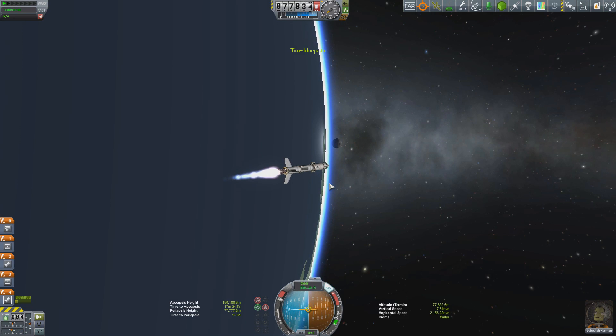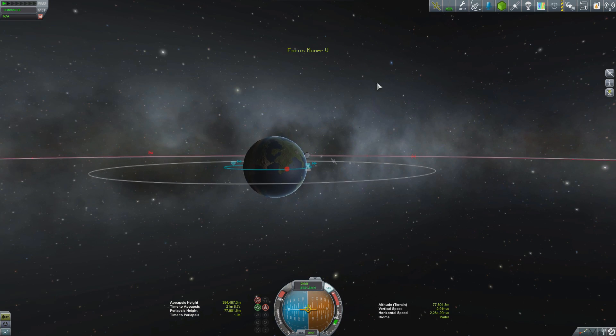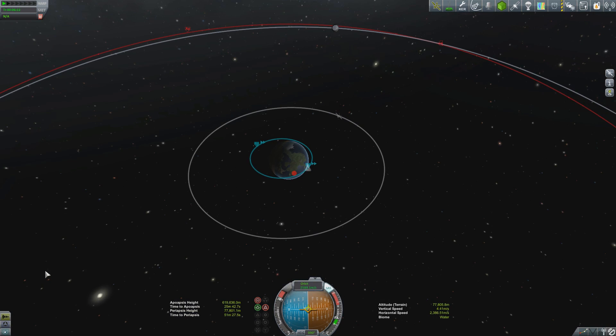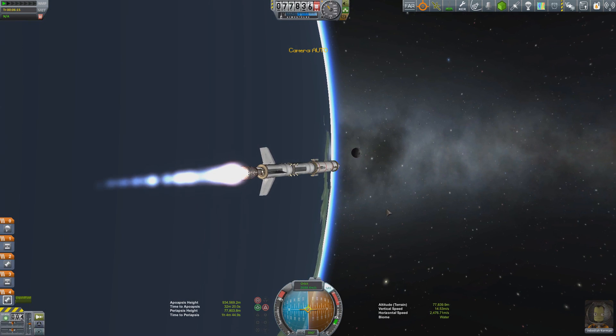With a little time acceleration, we're now in position to begin the Mun transfer burn. I didn't use maneuver nodes to plan this burn — there's no real need. As I showed in the first episode, just put the Mun on the horizon, open up the throttles, and you will get there.